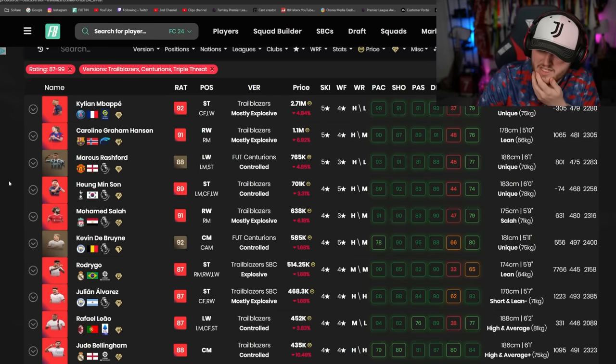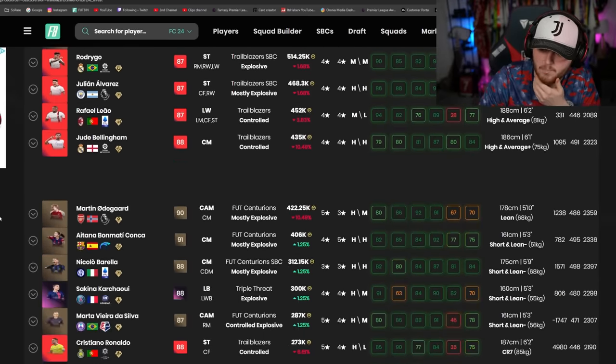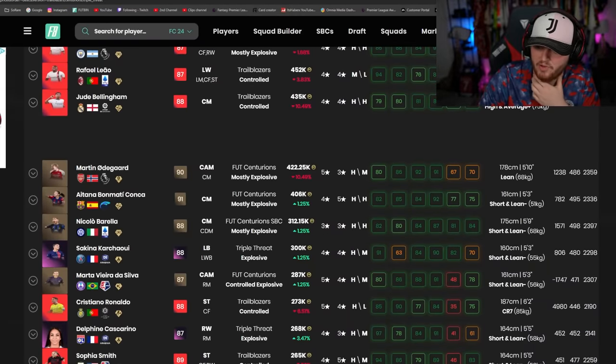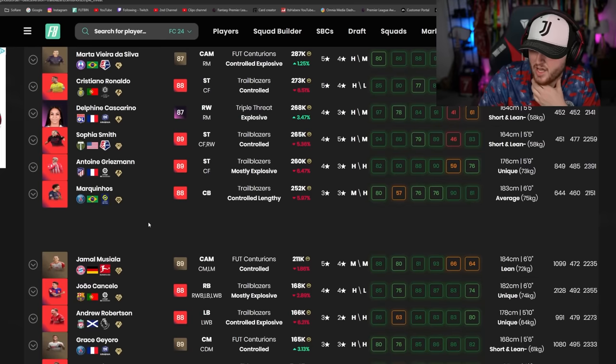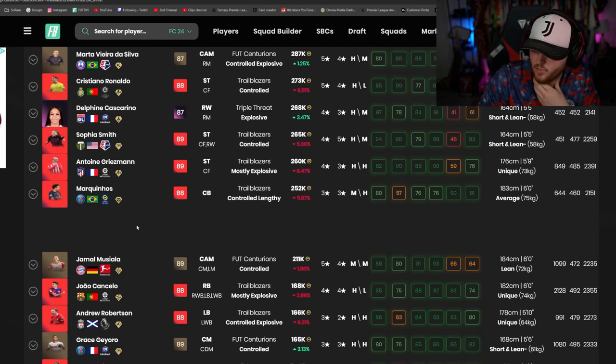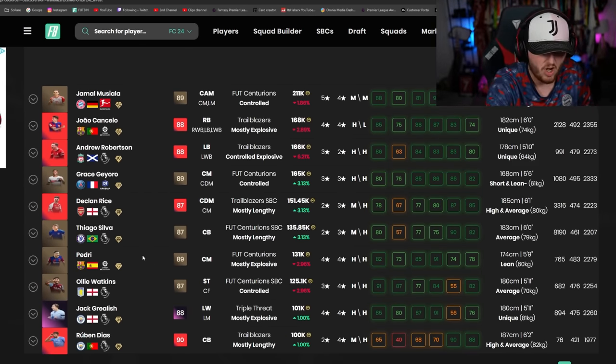In terms of price in these packs, some of the best cards we've got are Kylian Mbappe, Caroline Graham Hansen, Marcus Rashford, Son Heung-min, Salah, De Bruyne. Then the highest triple threat is Kachawi. We've got Cascarino in there as well. Ronaldo's trailblazer is actually a lot cheaper than I thought it would be. Jermaine Musiala, Gioro, and my Pedri's down here as well. So there's some decent cards in there.